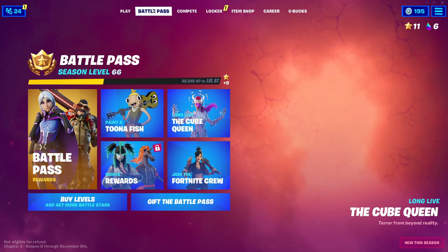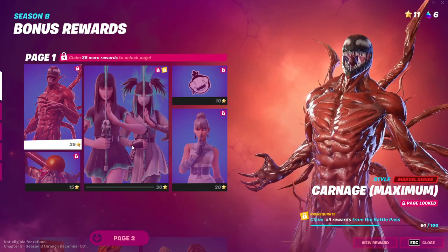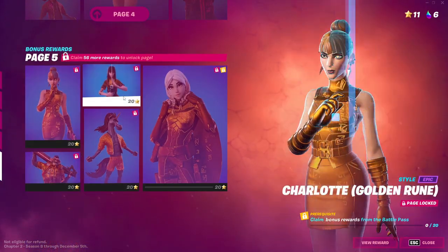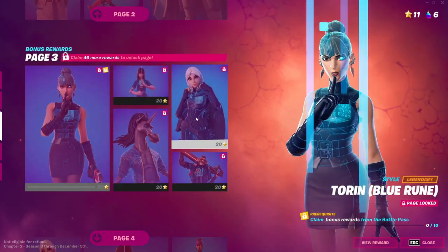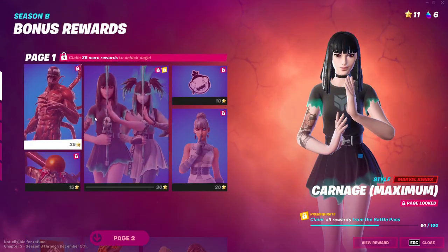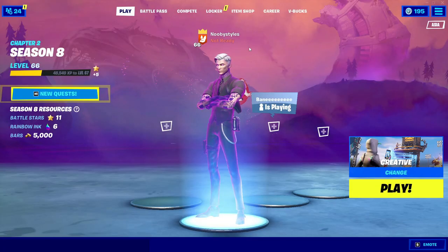After you've done that, go ahead and go into Power Pass. In Power Pass, go into Bonus Rewards. All you gotta do is click on every single bonus reward that you have — start from the bottom and click on every single thing. After you've done that, back out from there and go ahead and go into Play.